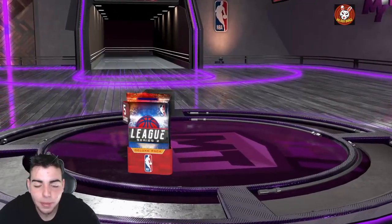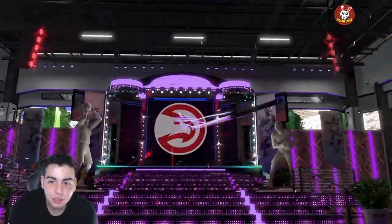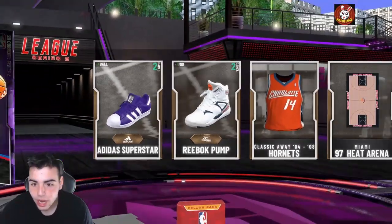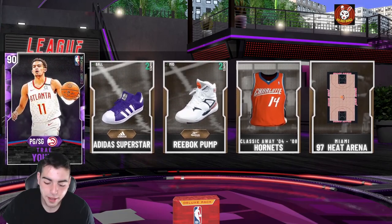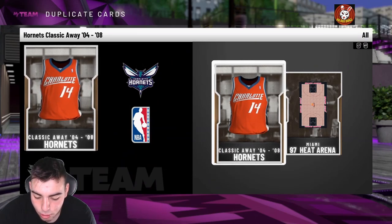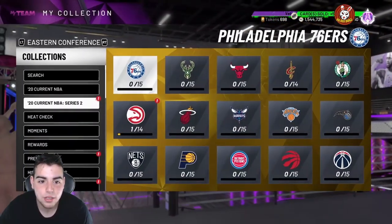Let's see if we can pop these packs — oh, we officially can! Series 2, here we go! Let's see what we can pull — oh baby, in our first freaking pack, I think that's Trae Young! Yo, we just got Trae Young! I'm throwing him up on the auction real quick. We got a Series 2 Trae Young — quick W in the chat! This is going right on Twitter. They are officially in packs. Let's pull some more.